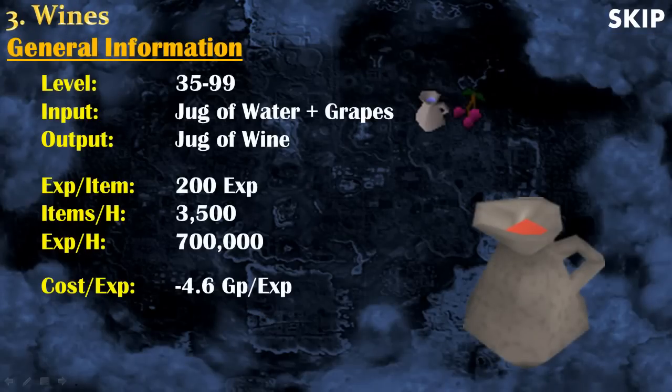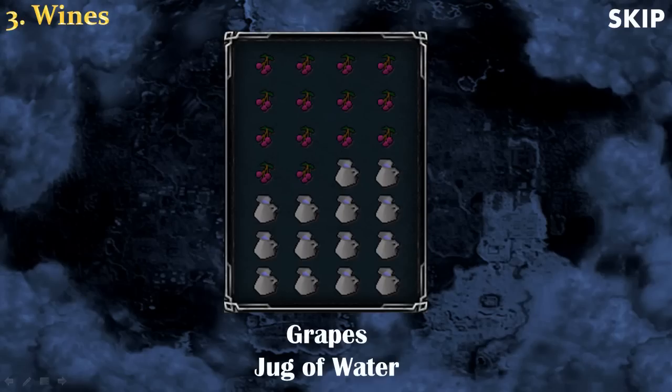The next method is wine. You can start making wine at level 35 all the way to level 99. To make wine you need a jug of water and grapes, and by combining those two items you get a jug of wine. You can expect to get 700k experience per hour at a cost of 4.6 GP per experience. Your inventory should be half grapes and half jugs of water. Note that you cannot use urns with wine.